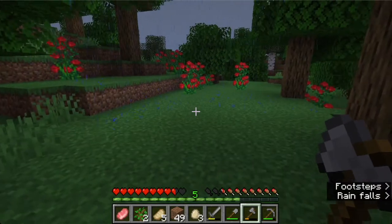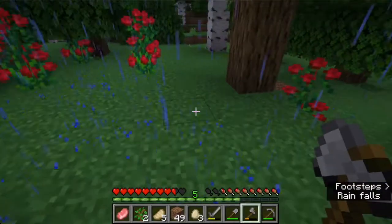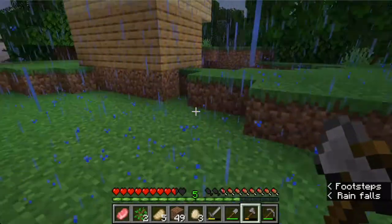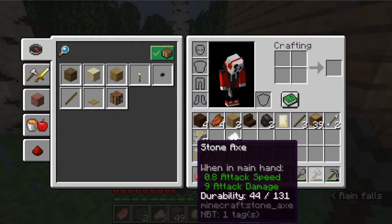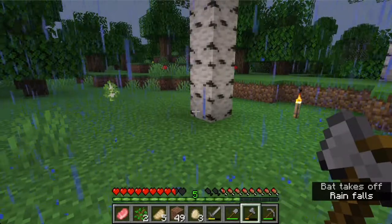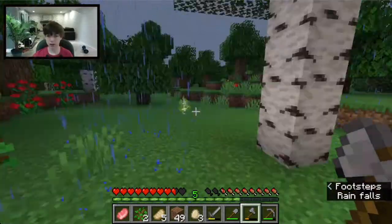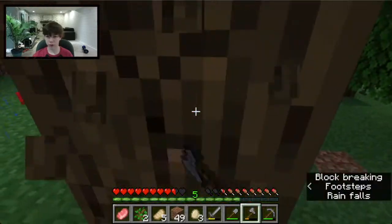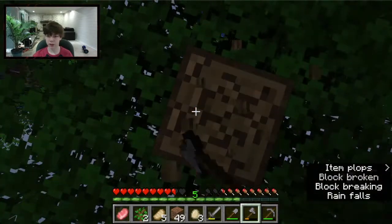Okay, I'm back and I got a pretty good chunk of wood — not a lot. I got ambushed by a skeleton which was kind of hard, and he dropped two arrows, which is cool. We need a bow to use those. I also realized my face cam is off, so I should turn that back on. I had it off for the outro of the last video and didn't realize.